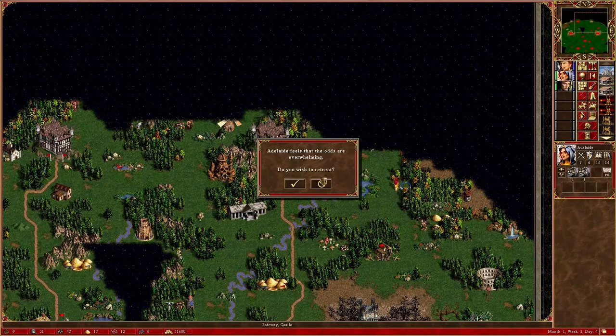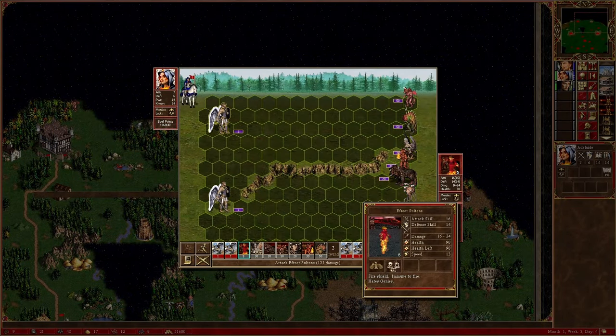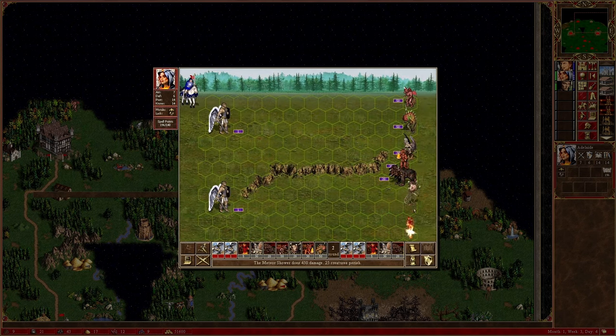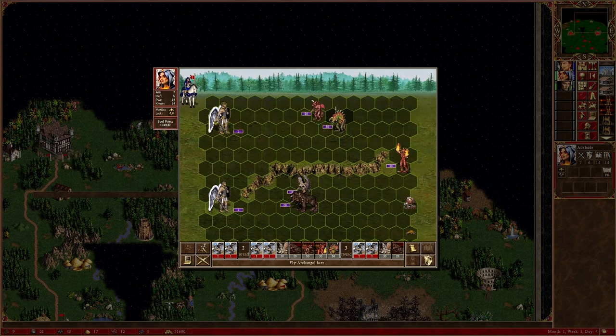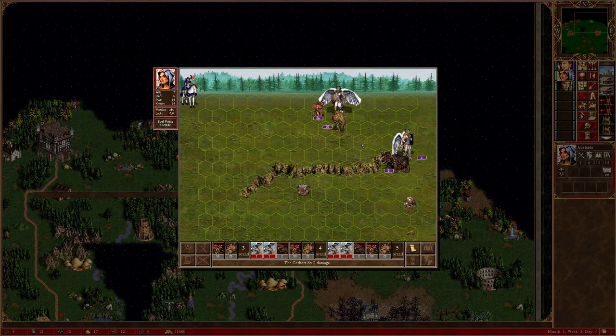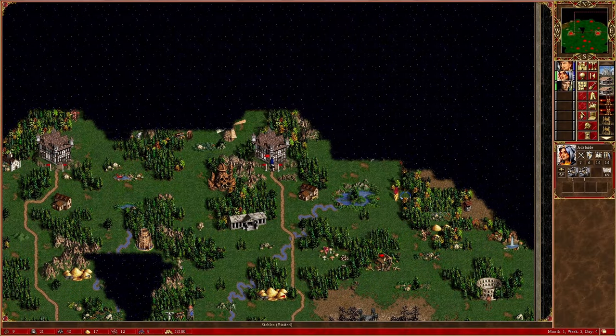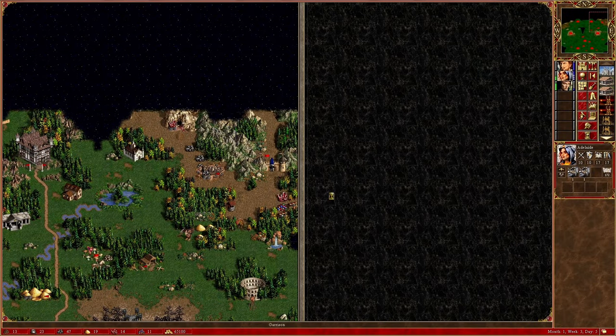We get another demonstration in the fight before the second overworld castle town. The neutral army composition is slightly different, but the outcome is the same. It would be slightly riskier to use Christian for this fight, as his ballista could be targeted by shooters and the Afriti sultans, but I wouldn't worry too much anyway. Had I actually been worried, I would have transferred the ballista over to Mephala for safekeeping.